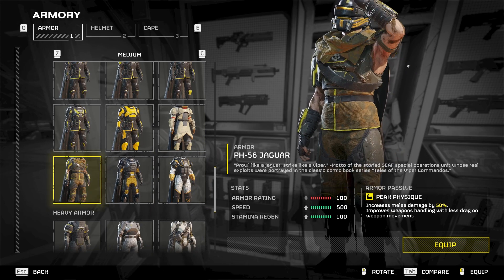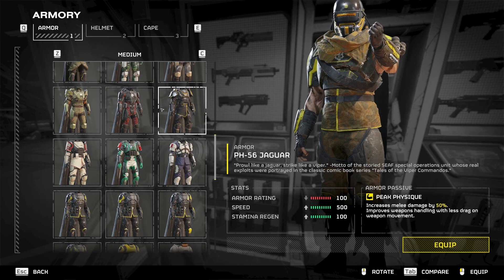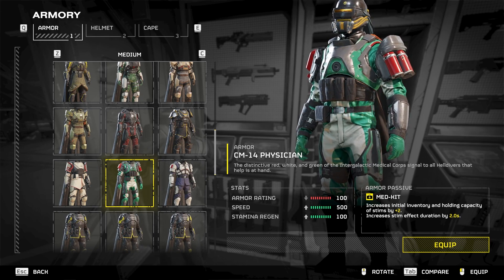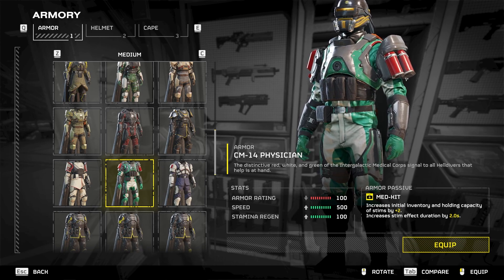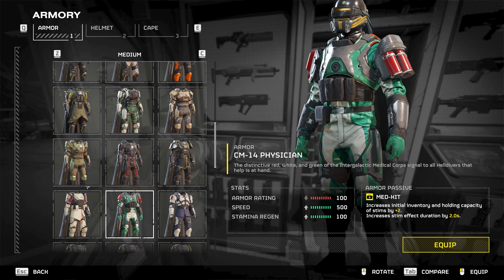Moving along, we have some binoculars — or maybe they look like stims, I'm not sure. Let me know what you think they are. We're moving along to just get through it all since some of them don't have anything too interesting. What are these red things? I don't even know, but they've got to be something. They look like they could be fire extinguishers, so you might as well give yourself some fire resistance. They're large, they've got to do something.